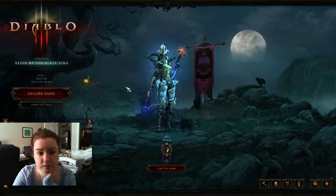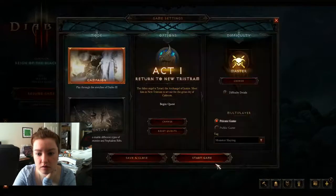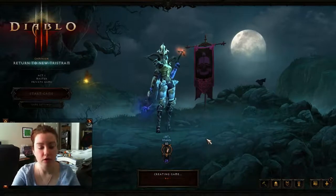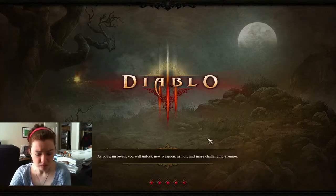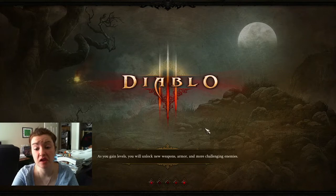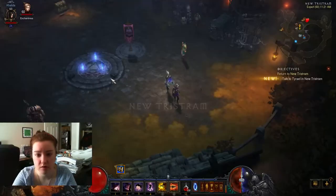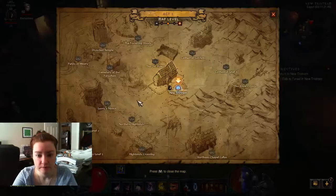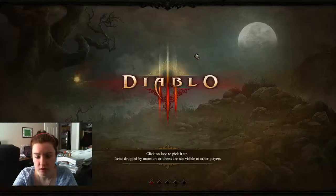Open settings, change quest. So we'll change that. Okay, I don't want to be on Master difficulty. We'll probably have to downgrade. Whimsyshire is actually a pretty good place to farm Paragon levels — it's not a bad place to level. But just for this we're gonna lower it to Expert so I don't die on screen.